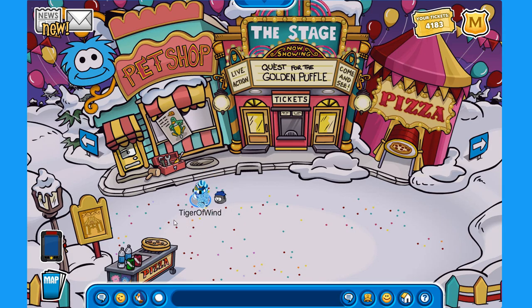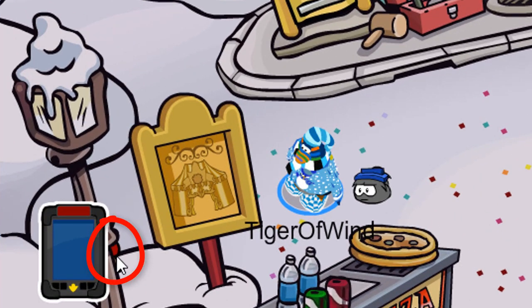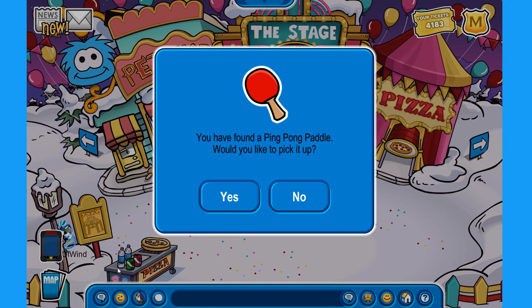Let's go up the stairs — this one is very well hidden. Right there behind that lamppost you can see there's some red thing, so if you go right behind this lamppost you'll be able to find the new ping pong paddle pin. Look at that — it is red, looks amazing. So let's pick it up.